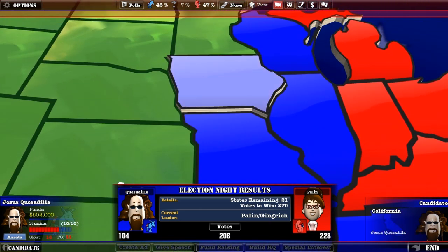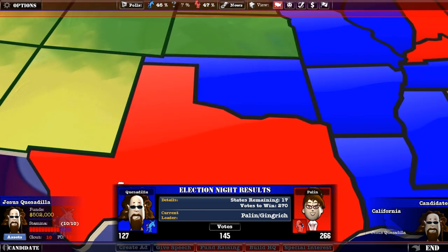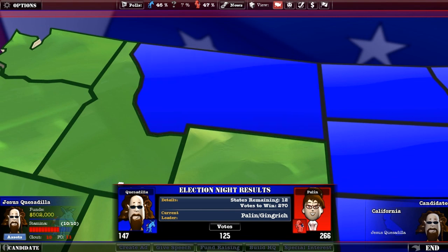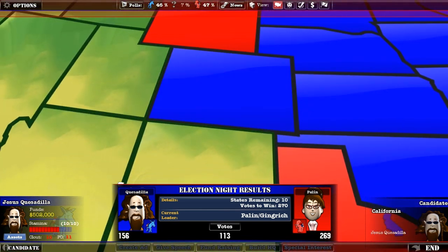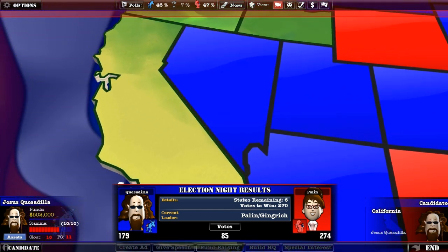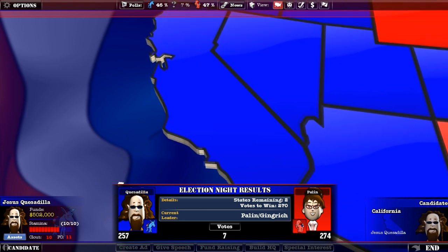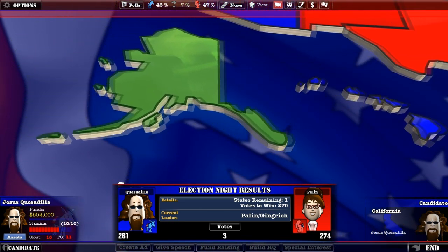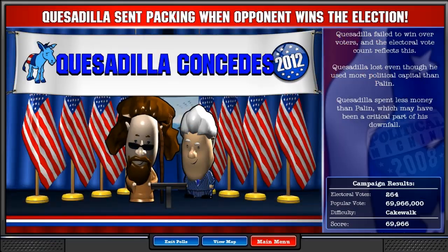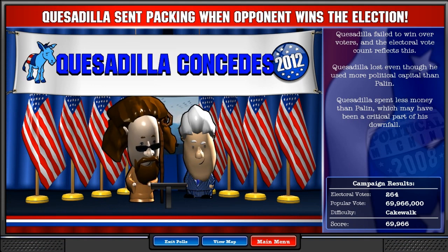I won way more states than her — she just won the more densely populated ones. I still got a chance if I win every other state from this point forward. She needs like one more ballot and she's beaten me. I lost to Sarah Palin on the easiest difficulty level with twice as much money as her. Oh my god. Well, I better get Hawaii and Alaska at least. You know what, I took your home states — and I won more states overall, so I think I should be the winner. I concede. I'm sorry, Bill, I let you down.